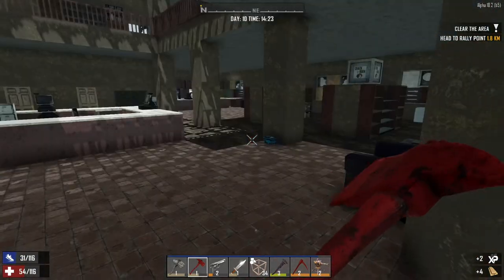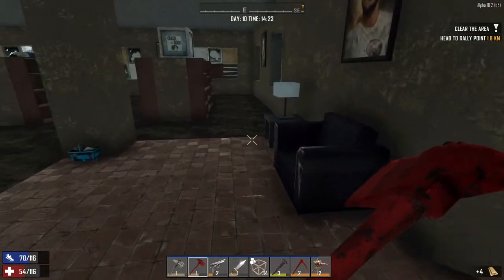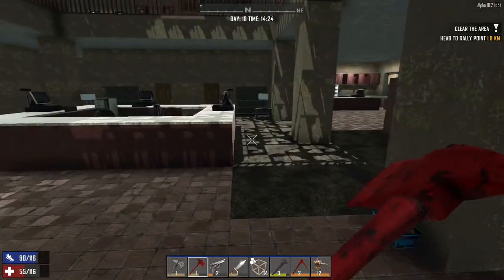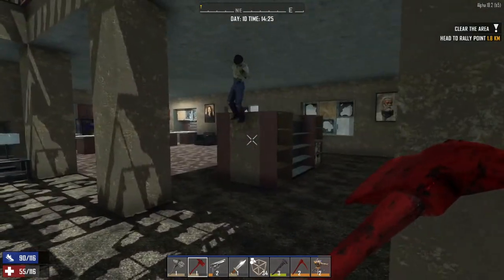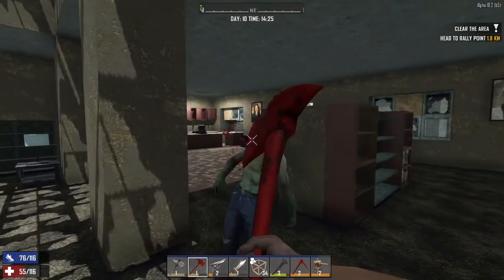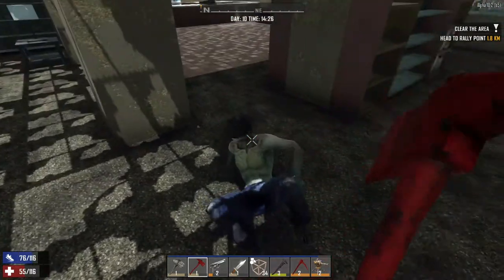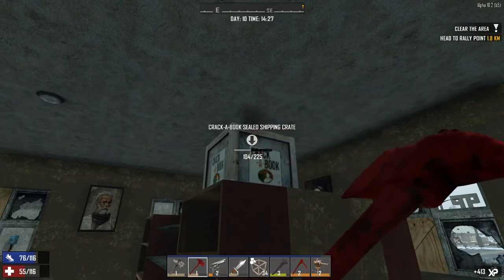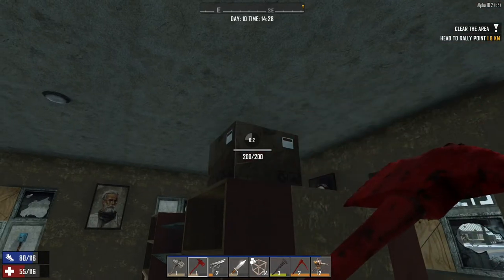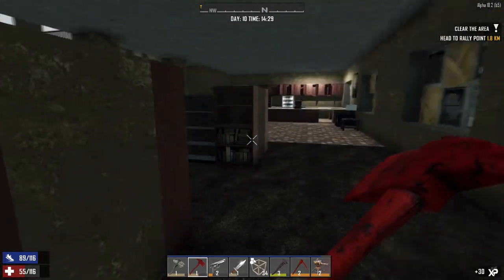Knock knock, people. Here we go. Let's see who we've got around here. We've got our first customer inside this POI. Let's just go ahead and take him out. I'm a little bit concerned about food as well because I don't have a great deal of health on me right now.